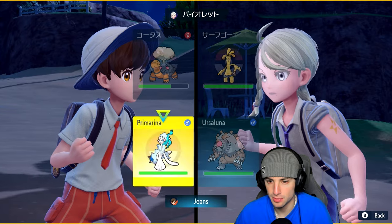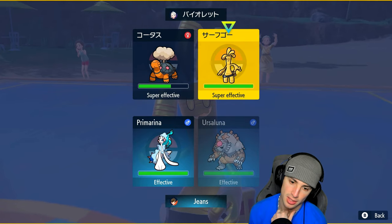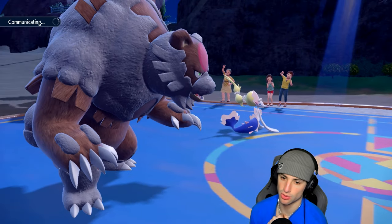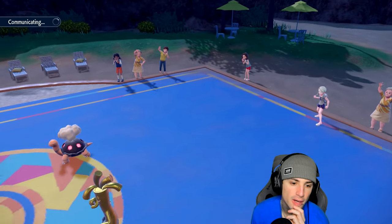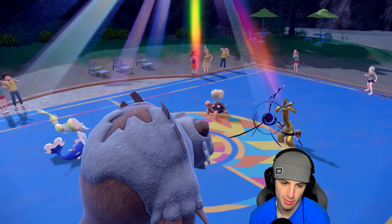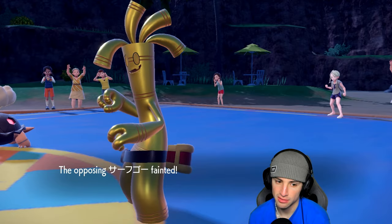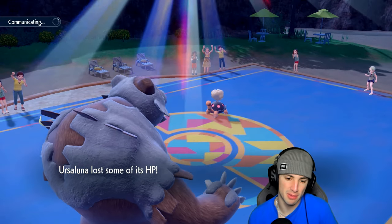I'm going to go for a Calm Mind boost and Earth Power to KO this thing, because I'm not as worried about Turtonator as I am Golduck. I'll try to Earth Power Golduck down — there's a chance Turtonator protects, and it did protect last turn. It just rips a Shadow Ball — we're plus one on special defense which is really nice, but it still does a nice chunk of damage. Earth Power launches — can it KO? It does! Ursaluna really getting after it.